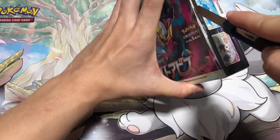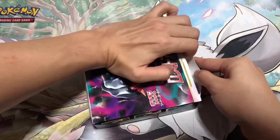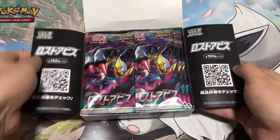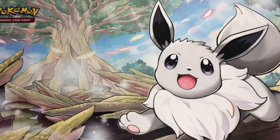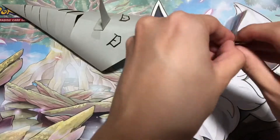This is the first time we are opening the Lost Abyss Japanese Booster Box in this channel. The chase card from this set is definitely the Giratina Alternate Dark as well as the Aerodactyl Alternate Dark. Our old friend Paper Onyx is here to help us with the first pack magic.